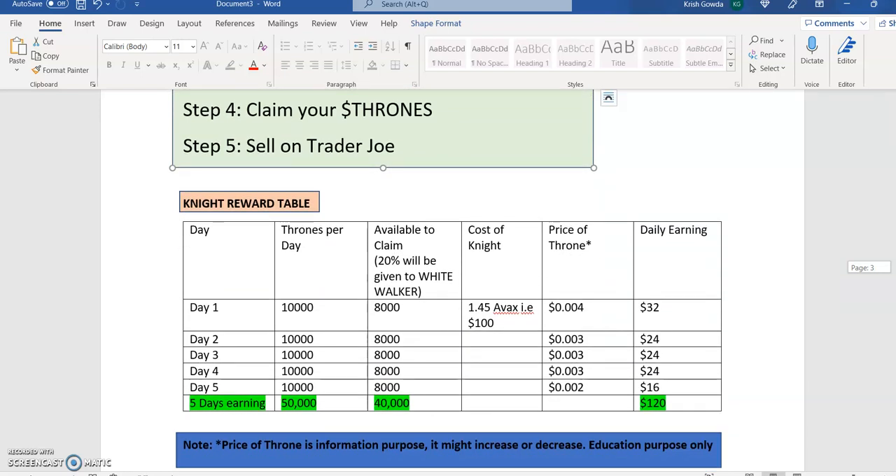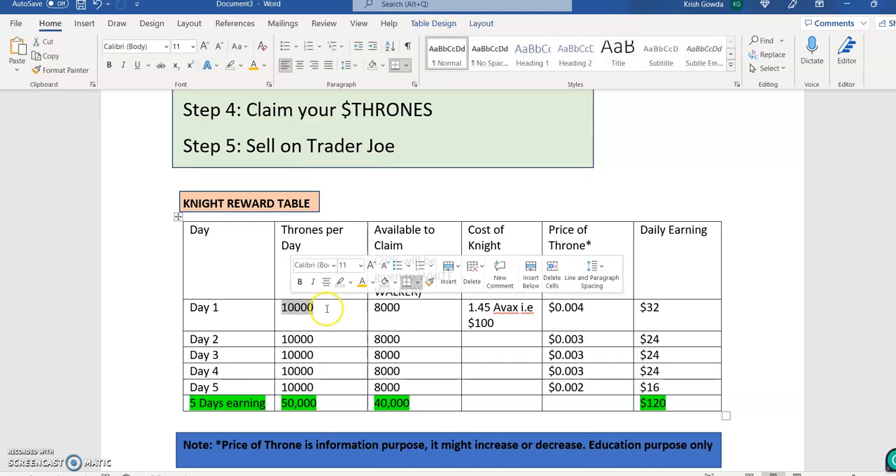Now coming to rewards — how much money are we going to make? I've put some numbers together for information and education purposes only. Every Knight NFT earns 10,000 Thrones per day. When you go to claim, you lose 20% which goes to White Walker holders, so you actually net 8,000 Thrones. The price of Throne could be around $0.0004 — this can go up or down based on previous similar games.